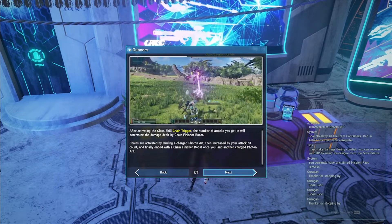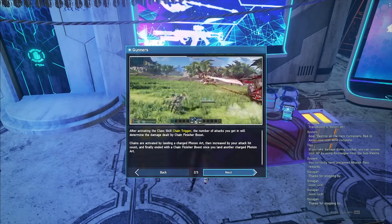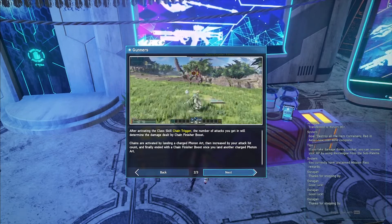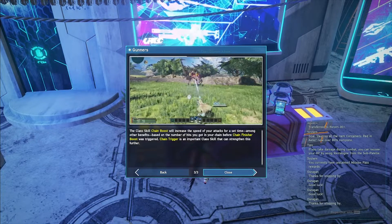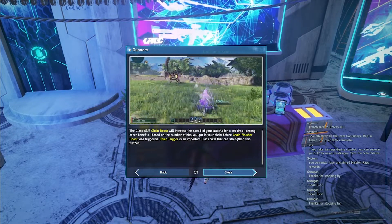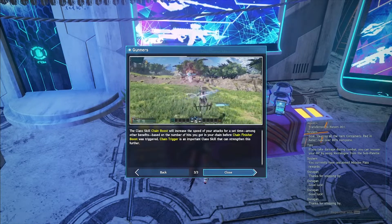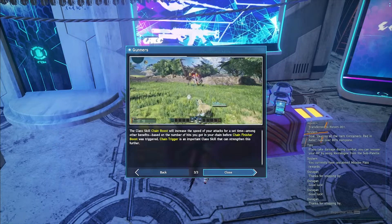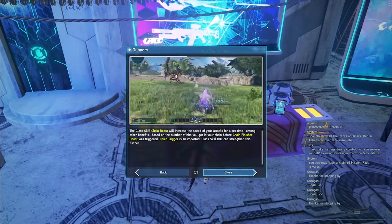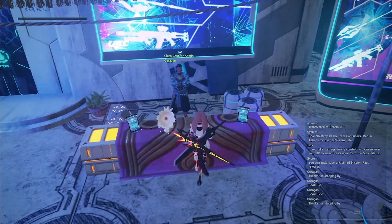You finish it by doing another charged photon art — so you do a charged one, build up the number, and then do another charged one to finish it off. The class skill Chain Boost will increase the speed of your attacks for a set time, among other benefits, based on the number of hits you got in before your chain finisher was triggered. Chain Trigger is an important class skill that can strengthen this further.